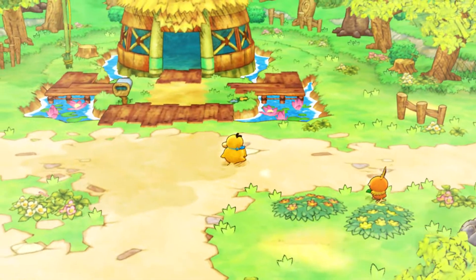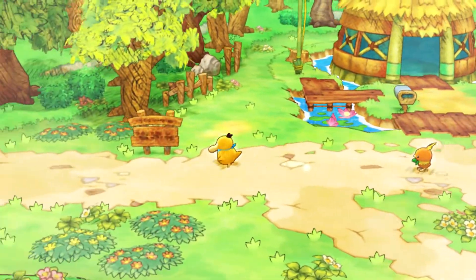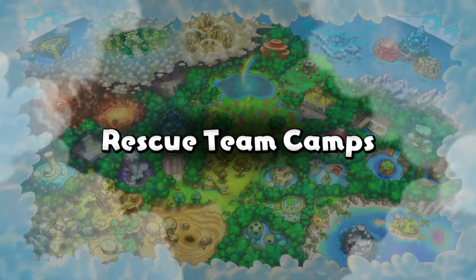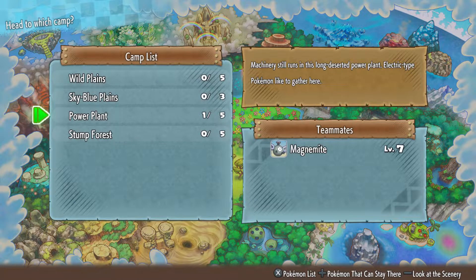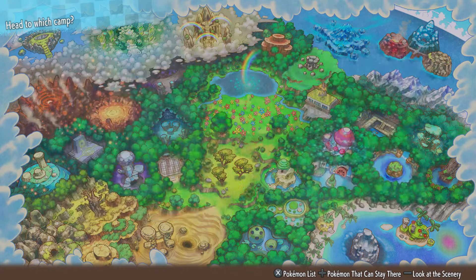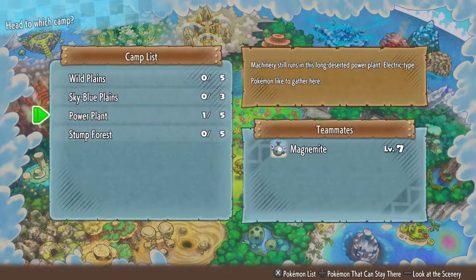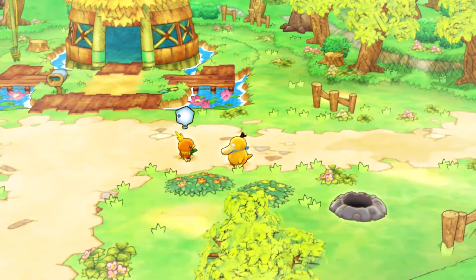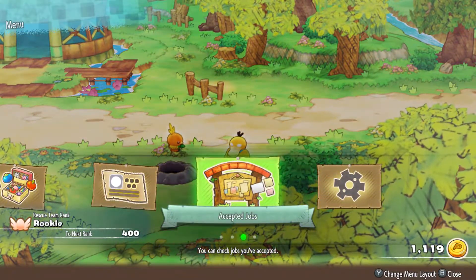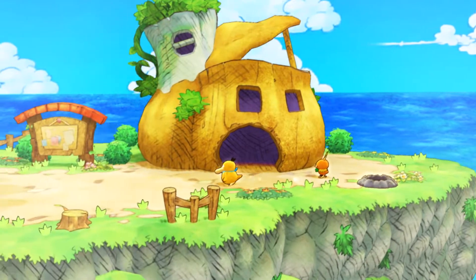Welcome back to Let's Play Pokemon Mystery Dungeon DX. Last time we saved a Diglett and got ourselves a new friend. Let's go see Magnemite real quick - I still need to figure out a good nickname. I'll figure it out later, hopefully something will come to me. Now that we have a new partner, let's go see if we can take them out on a mission.